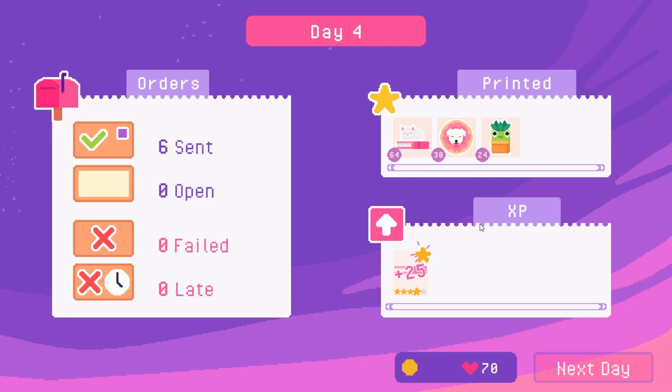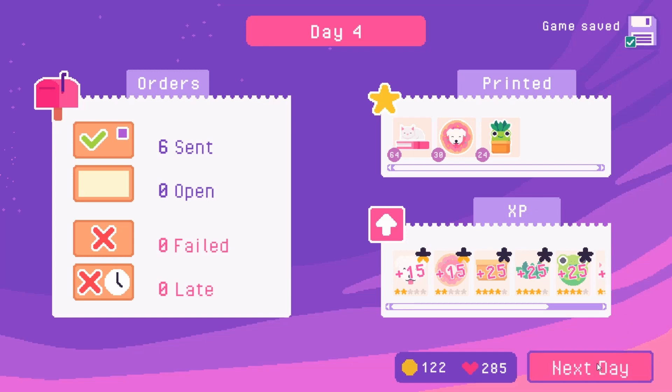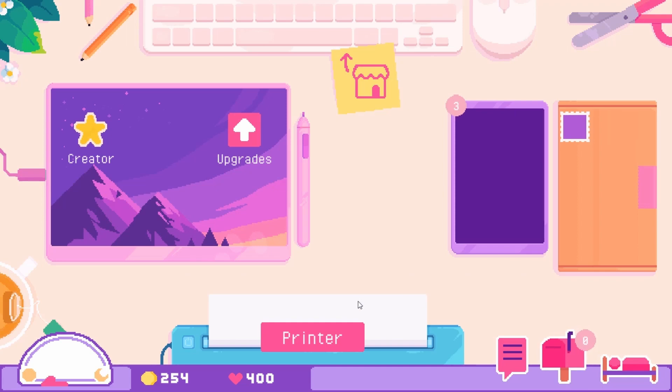We sent out six orders today. Here come our experience points — I love seeing those rack up. We can see how many stickers we printed and then our money comes in, which is always nice to see. That's the end of day four! I'm going to do a few more days — I'm just having a lot of fun with it. We have three orders today.